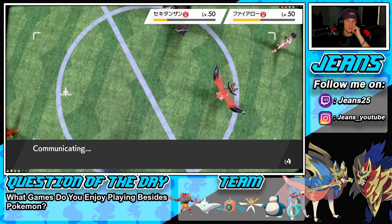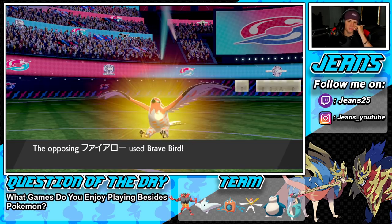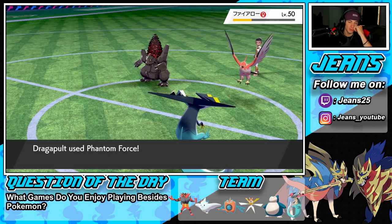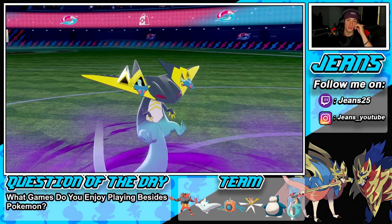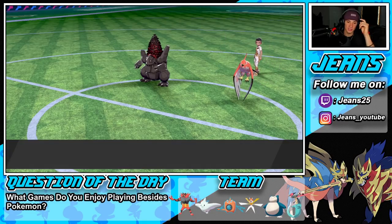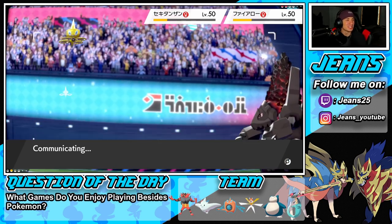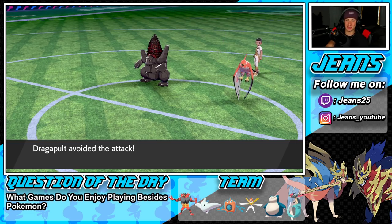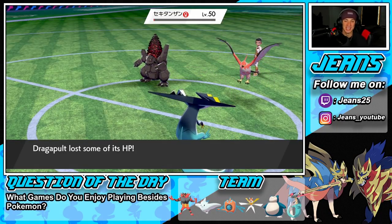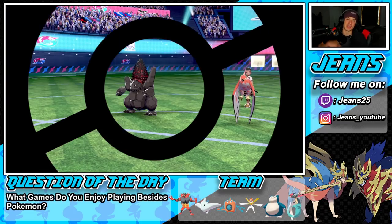This could be big if we eat this Brave Bird, we have a shot. We eat — hold up, we're at Focus Sash! I think we're gonna lose to the burn though. We're gonna be able to take this out, and then the burn takes us out next turn after Tailwind ends. Burn really wins this game. He outspeeds, I slide through with Phantom Force — but I don't take him out. Thing gets a free Focus Sash and burn takes me out. GGs. Solid first battle — let's hop into our second one and look for our first win.